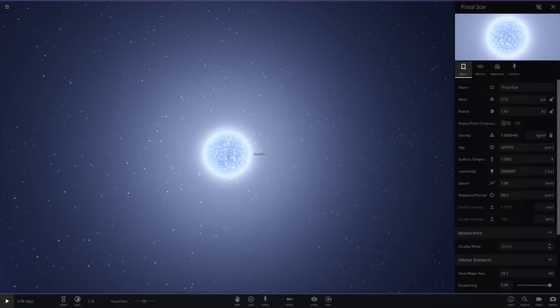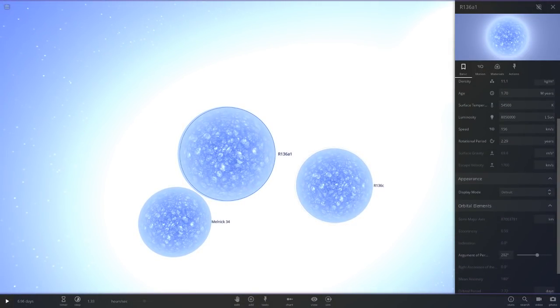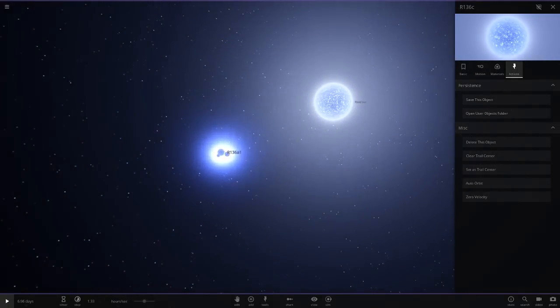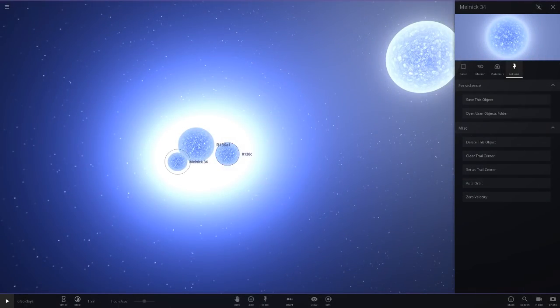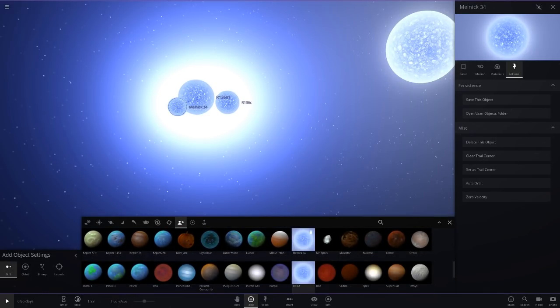Anyone know how much luminosity the pistol star has? It just says almost 10 million, which means it should be in the nine million range. Does that mean it's more luminous than R136C or R136A1? I'll leave it at 9 million for now and go ahead and save the updated pistol star. Now Melnick 34 and R136C should be in my custom list. I need to organize them but they're there now.